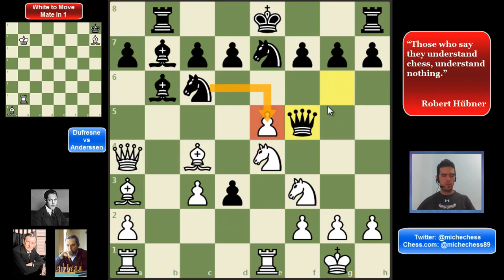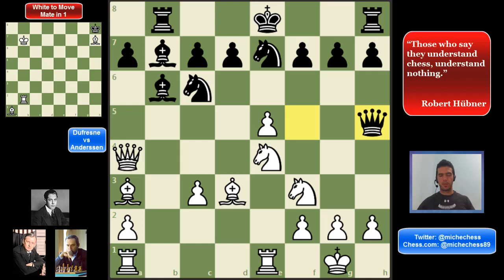And then bishop takes pawn on d3, getting the pawn back, but also with many threats — the bishop is on the same line as the queen, with a discovered attack over d6 or over f6. The queen goes to h5, getting away from that threat. And at this point, is when everything is going to start.